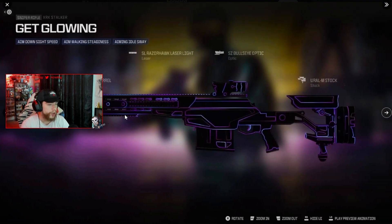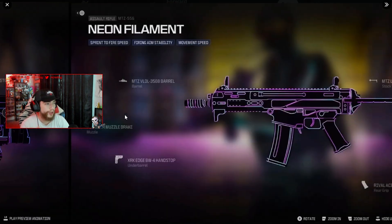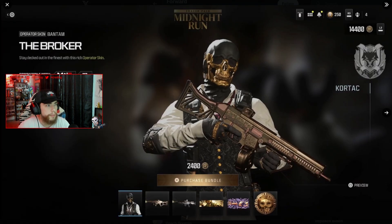The blueprints in the Beach Boobin bundle have this really cool look — I don't even know how to explain it, but they kind of glow in-game. They're really dark with these neon themes. The next one is the Tracer Pack Midnight Run.